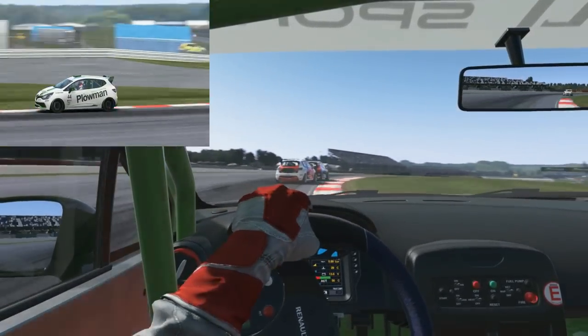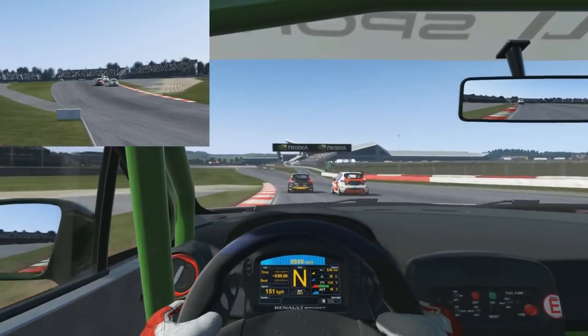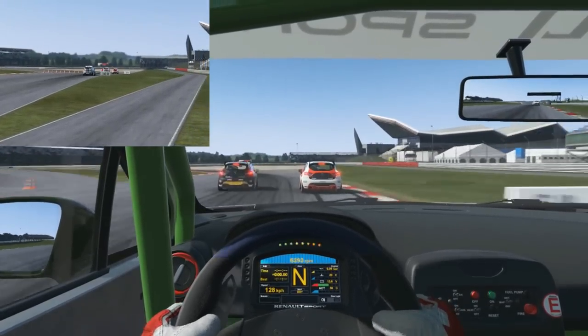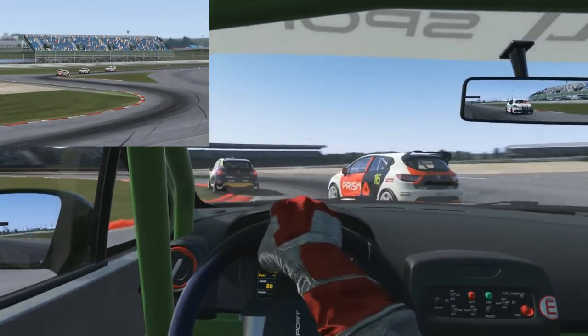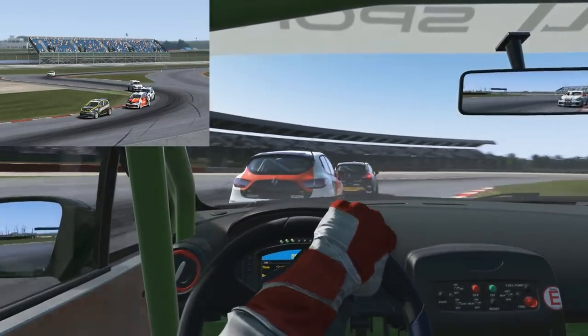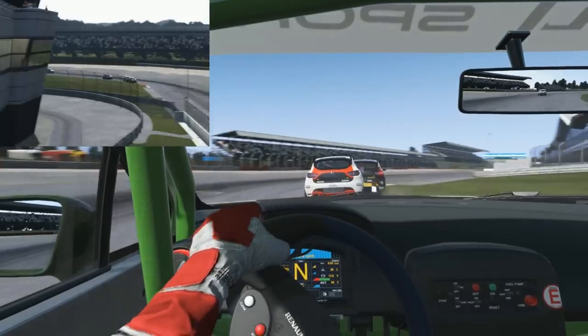Side by side into this long swooping right-hander — Falcon braking a tad later but on the outside, Hamster has the inside. Falcon switches around, moving to the outside again for the chicane. Hamster's got the inside line — beautiful defensive driving. Braking late brings me into the game a little bit here.